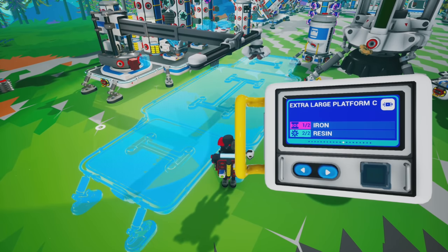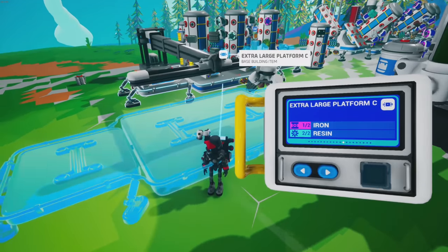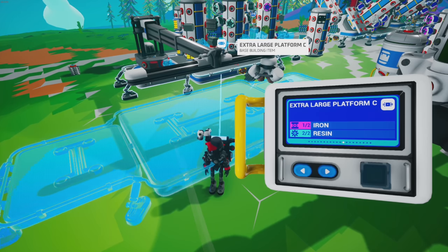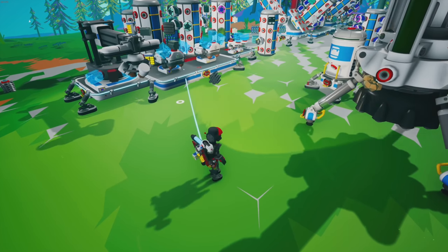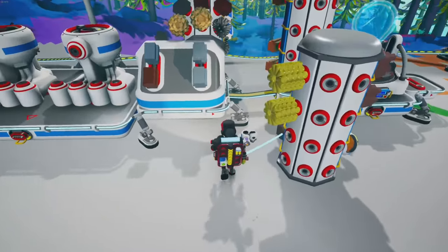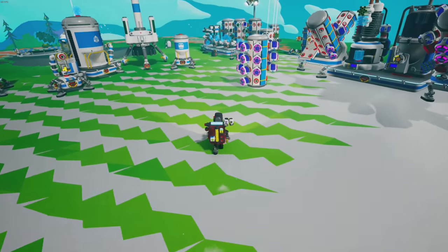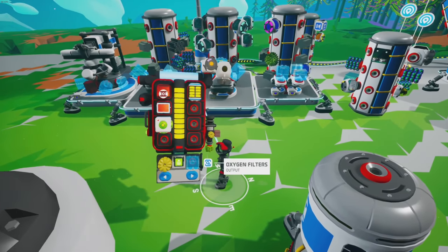We're gonna need a large platform — we need one more iron. Wait, extra large platform type C? Did they change the requirements? I thought this was two iron and two steel; it's two iron and two resin?! Are you absolutely kidding me? That is amazing, oh my gosh, that might be the best update in the game. It's not even expensive, it's super easy!